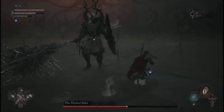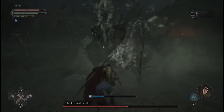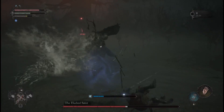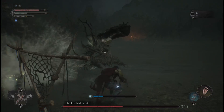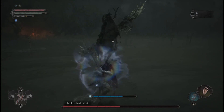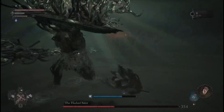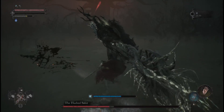Now you just rinse and repeat. Stay behind or next to his shield, wait for him to do all his moves, and then just hit him. He also has one move where he is going to unwind and then bang the ground with the shield — just start rolling and you will dodge it.